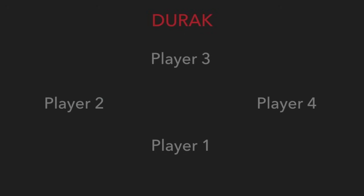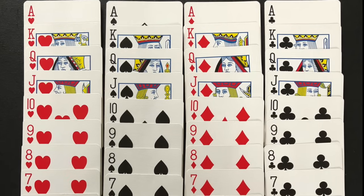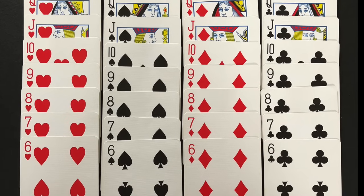There are different variations to the card game Duroc. This video will teach you how to play with four players playing individually. Duroc is played with a 36-card deck — the aces down to the sixes in each suit — with aces being the highest ranking cards and sixes being the lowest ranking cards.